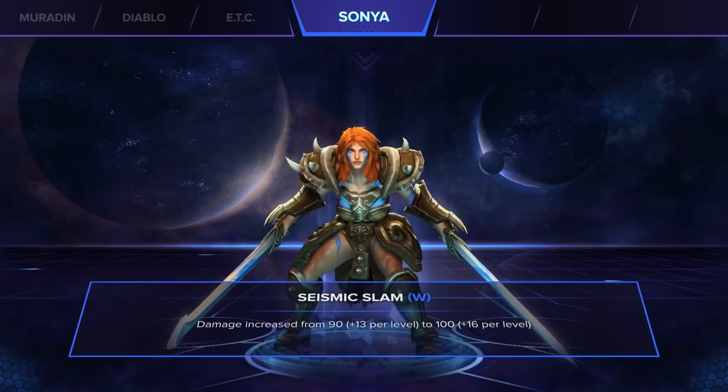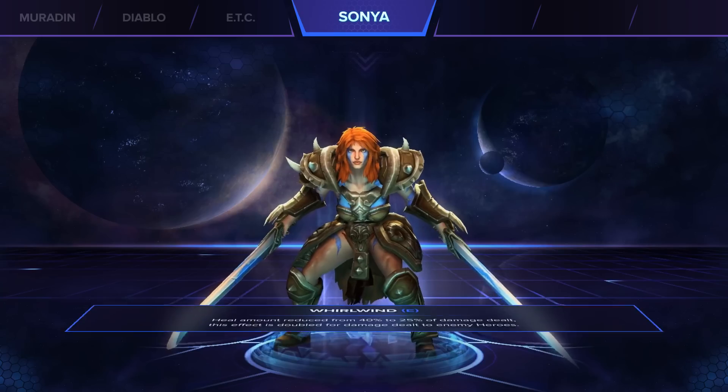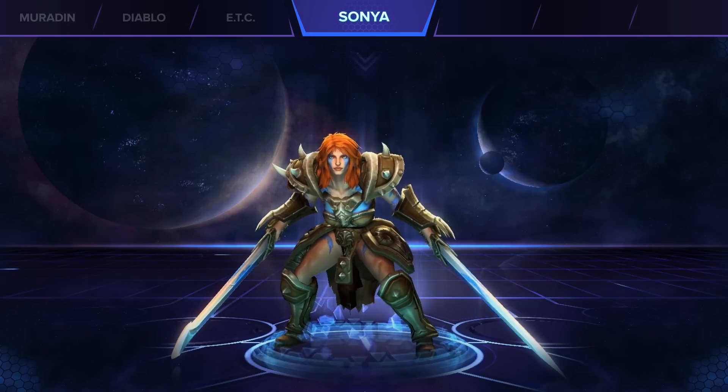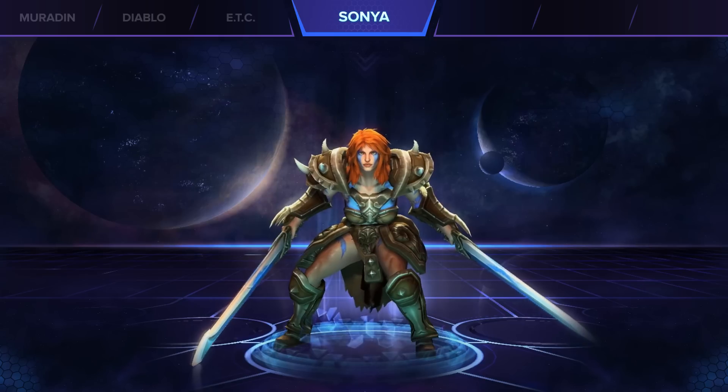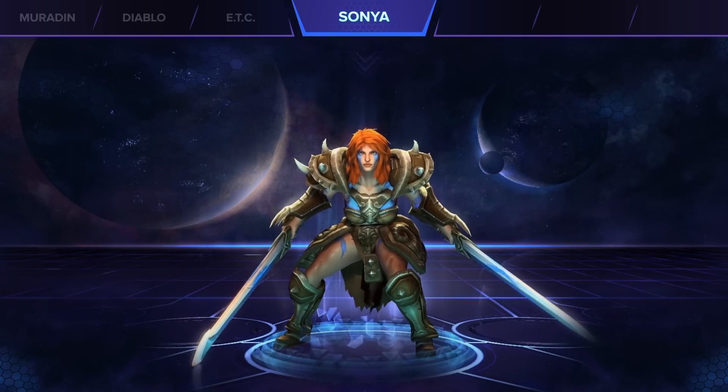The last hero is Zarya. Her Seismic Slam's damage was increased by a good bit, around 20% at level 20. Whirlwind now also heals for a lot less against minions but a little more against heroes. The biggest change is that Whirlwind's cooldown is now only 4 seconds, even if you get interrupted. This makes her a lot more mobile and durable during fights.